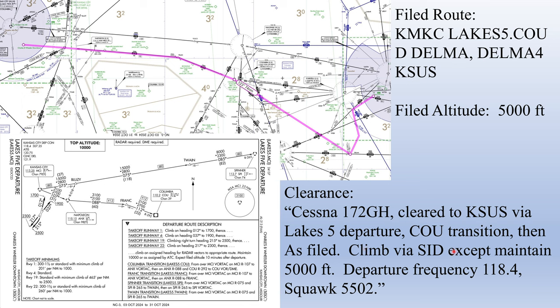Some controllers might say 'climb and maintain 5,000' rather than 'climb via the SID except maintain 5,000,' since the SID specifies heading and altitude instructions. The departure frequency is straightforward since we're under Kansas City TRACON at this airport. The squawk is also standard.